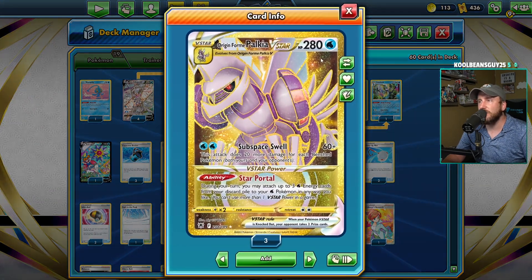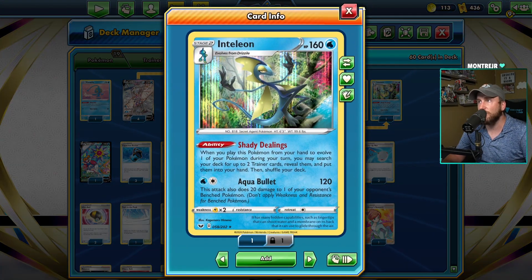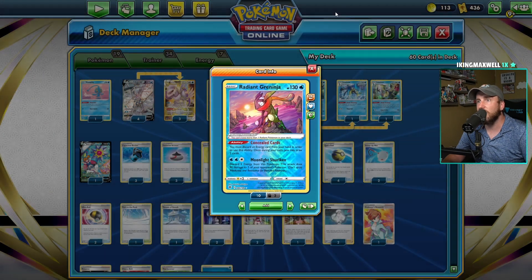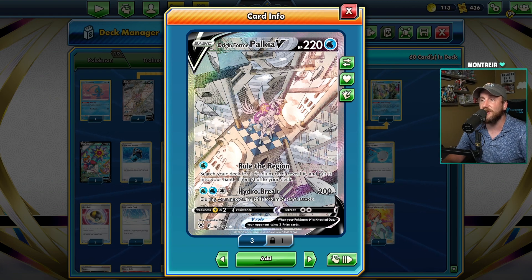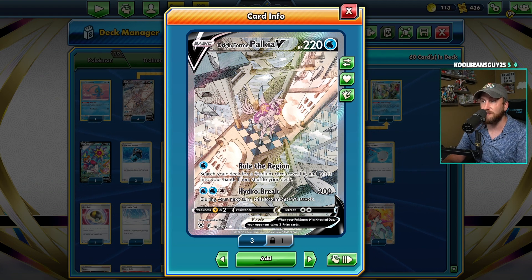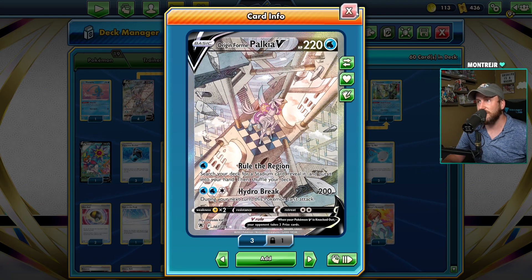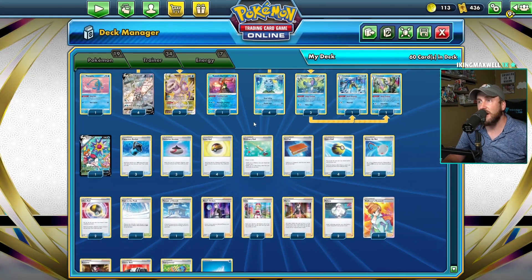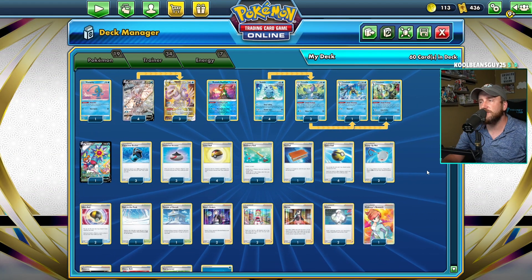I don't really need to go too much into detail on exactly what this deck does because you swing big with Origin Form Palkia V-Star. You can swing with Aqua Bullet if you need to, Moonlight Shuriken as well. And you should not forget that Hydro Break is a good attack too — swinging for 200 damage is nothing to sleep on. You can attack, go first, attach energy, then Melanie, and the next turn attach again, or just power one of these up real quick. Hydro Break is a good attack and something to think about. Also, you can swing with Starmie V if they get a lot of energies on the field. So that's Palkia V-Star.